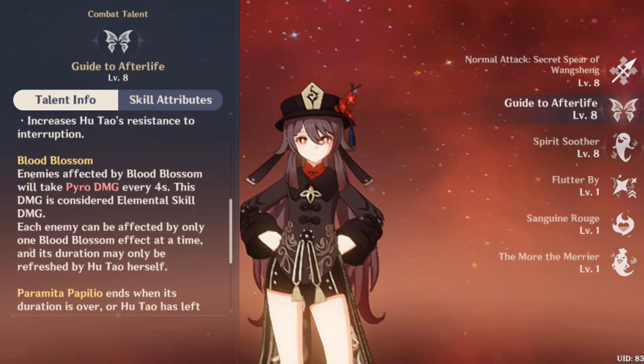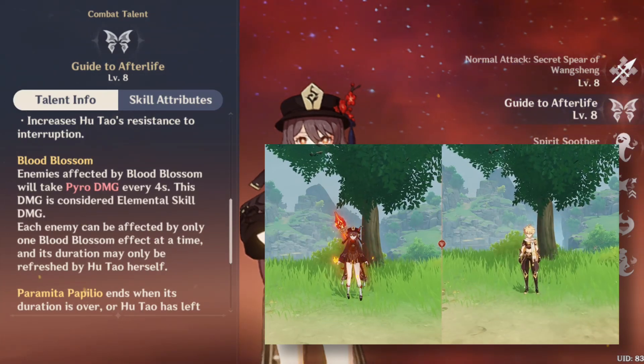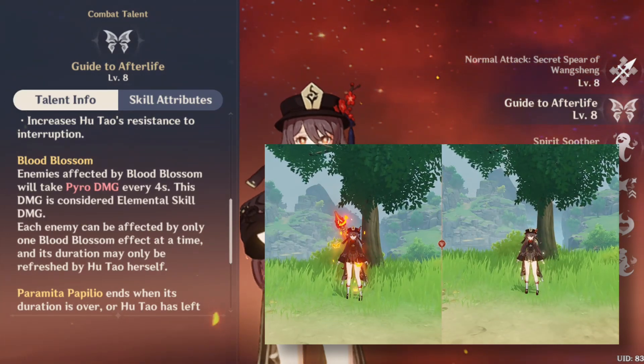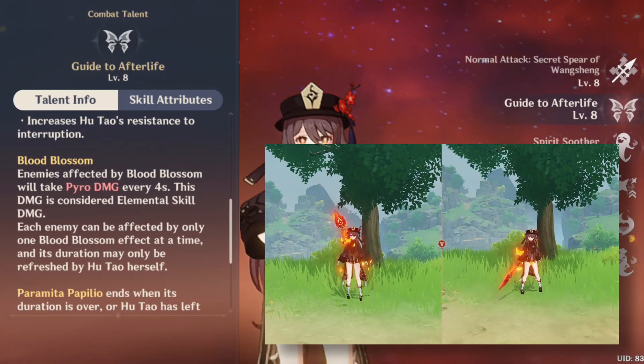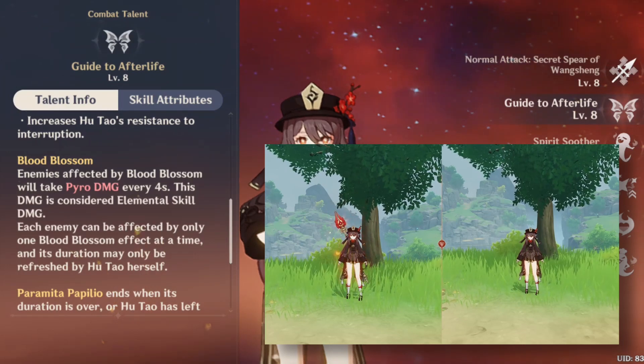After pressing her elemental skill, she will enter the Paramita Papilio state, which is the infusion state. But if she leaves the field, the state will end and she will no longer have the infusion.